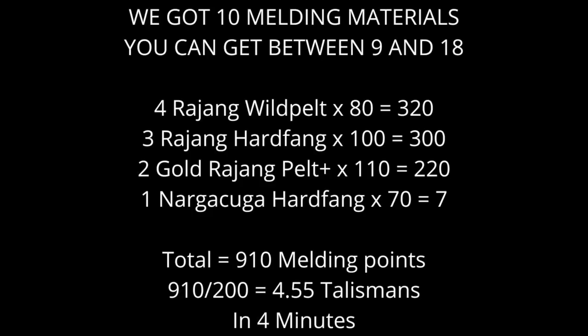So I added up all of the materials that we got and how much they were worth, and we got 910 melding points out of those 10 materials. But you should get over 1000 melding points on average, as you can get between 9 and 18 materials — so 10 is a bit on the low end. And it only takes about 4 minutes to get those materials.